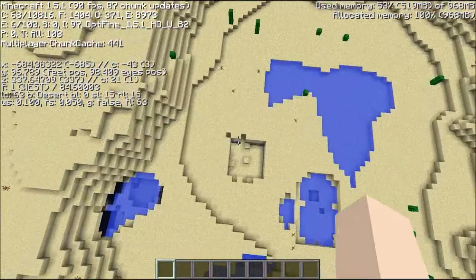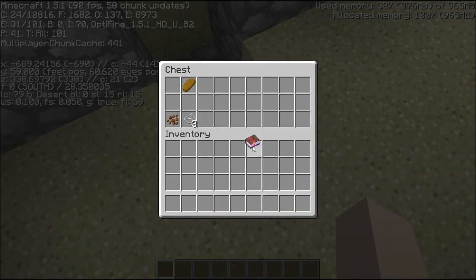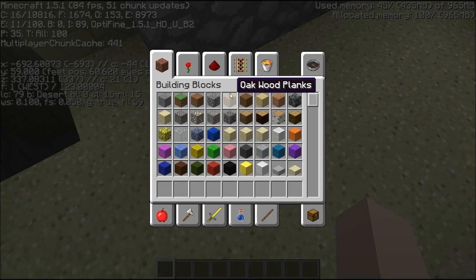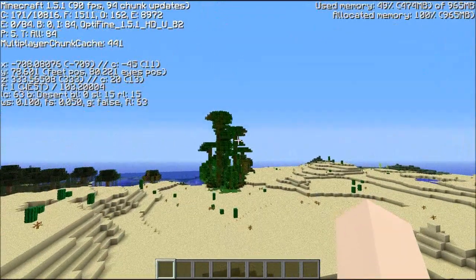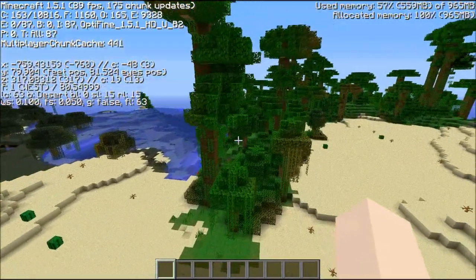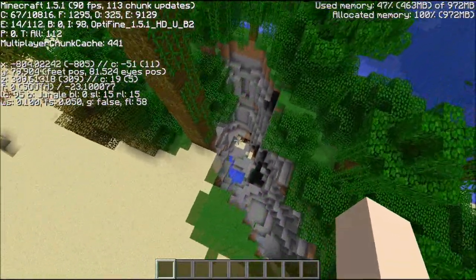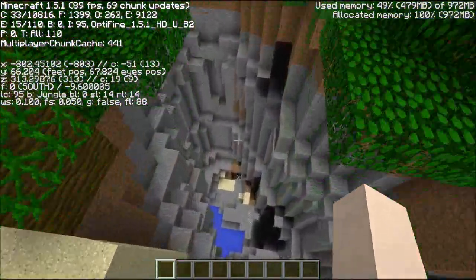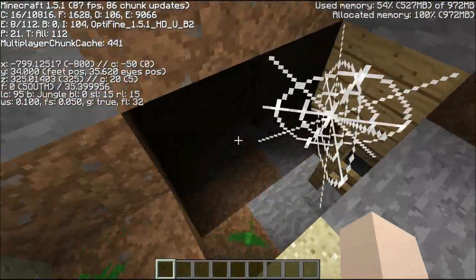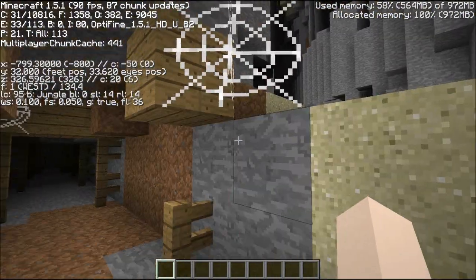And here we are with the second seed and the second dungeon. We have Knockback 2 and Looting 3. The bonus with this seed is if you come over here to this little bit of jungle kind of peeking out, there's actually a ravine. And if you go down into the ravine, we've got a very barely exposed mineshaft. So that's a little bit of extra fun.